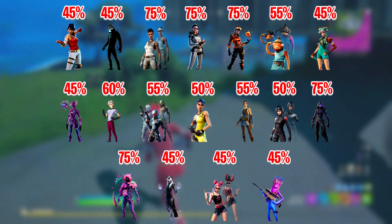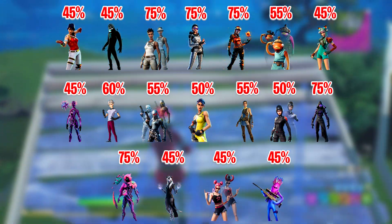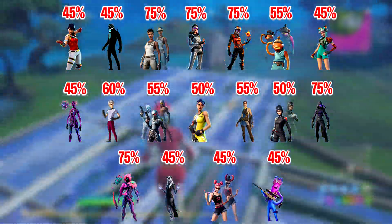Continuing the low chance skins: Zadie, Whiplash, Windwalker Echo, Shadow Ops, Treaded Fate, Bloom, Etheria, Surf Witch, and Jelly.